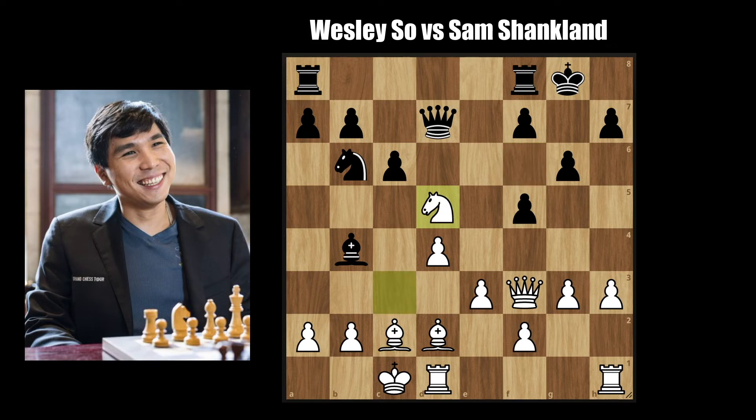Knight takes on d5, Bishop takes on d2 check, Rook takes, and pawn takes on d5. All these trades do seem to have helped Black — the White king sure looks like the more exposed and easier to get to. So let's see how Wesley plans to defend his position, or maybe he's planning to attack.